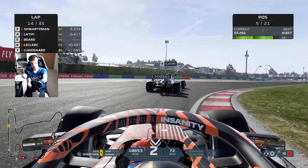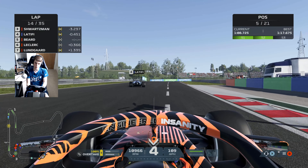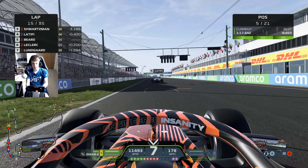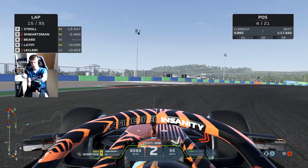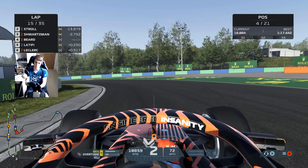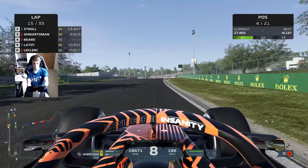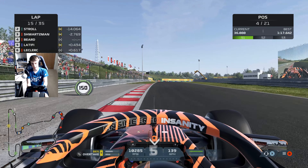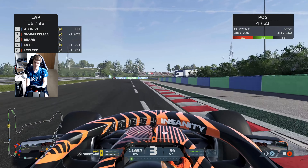Latifi should be a lot easier to overtake as he's got no DRS to defend himself with. We get all over the back of the Williams through the final corners. Latifi is the first man to go defensive on us, but we go clean around the outside and get much straighter power on the exit. We activate DRS on the outside but Latifi, unlike anyone else, has managed to defend from Leclerc for at least one more lap. Now closing down teammate Schwarzman. We've just been coming in clutch because of the fresh power unit — this track doesn't suit the car.